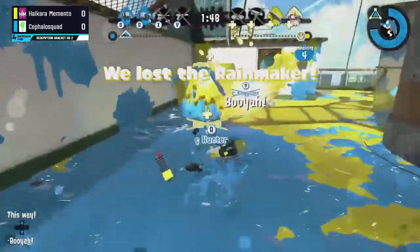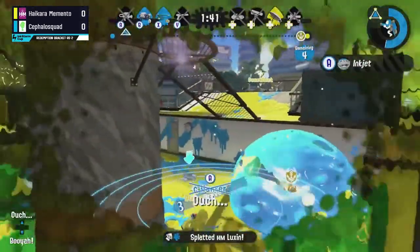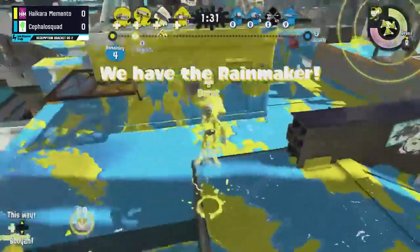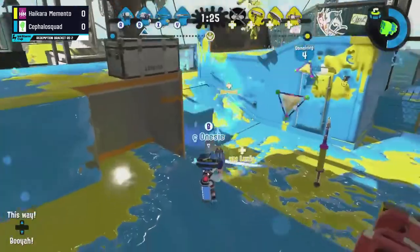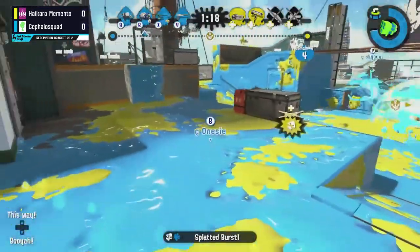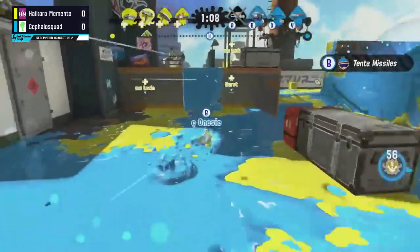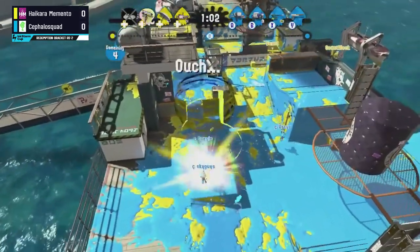What we were seeing out of Hikara Memento is exactly what I feared for them — they didn't really have anything aggressive. They were too busy sitting back because they had nothing to move forward with, just keeping Cephalo Squad out of their base and pushing them back to mid. With those backline weapons there's no way for them to really move in, and they also kind of lack paint coverage. They have the Brella with Bomb Rush and the Dynamo, but the Dynamo can be so slow — and so can the 96 Gal — and if the RNG is not in their favor, they have to slowly push their way back in.